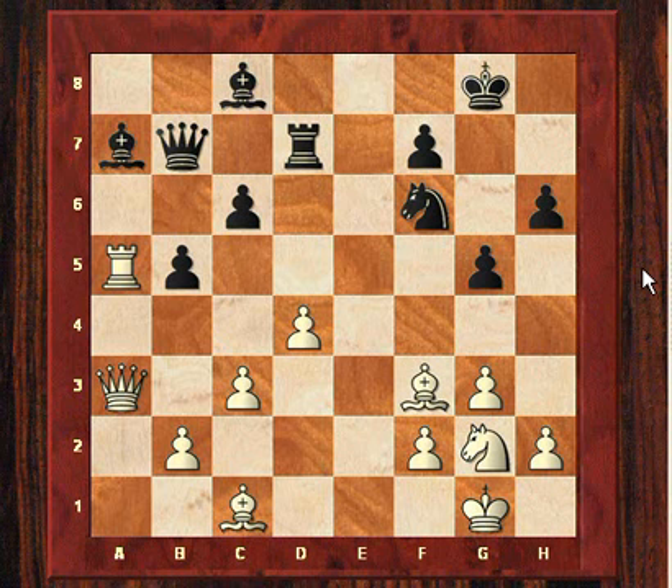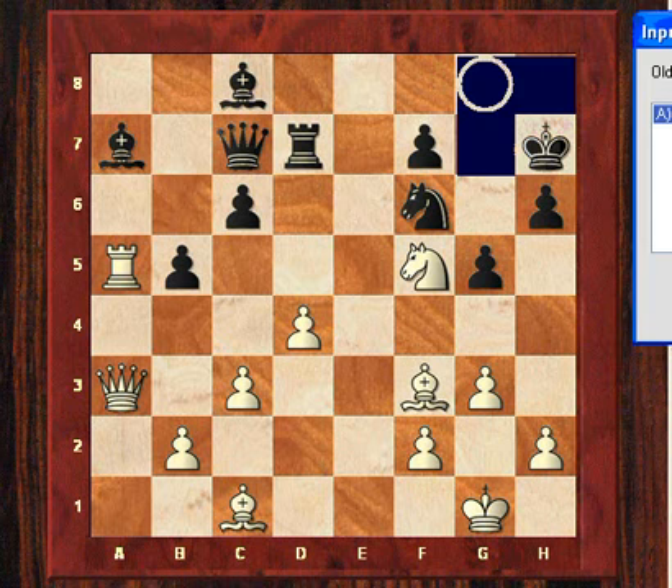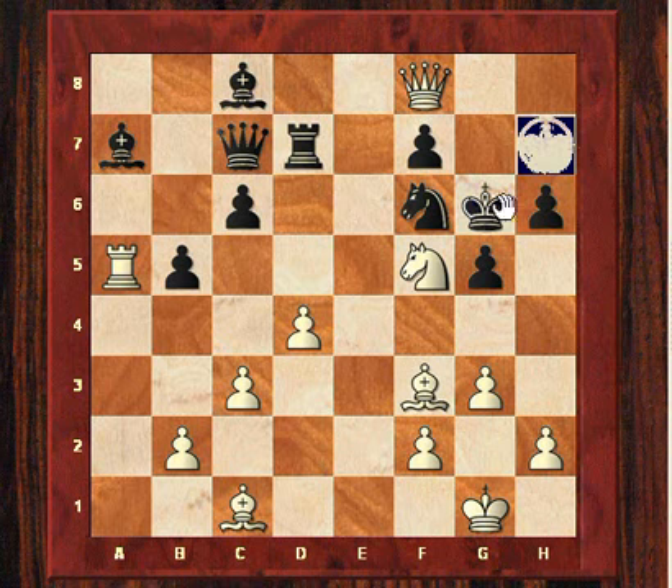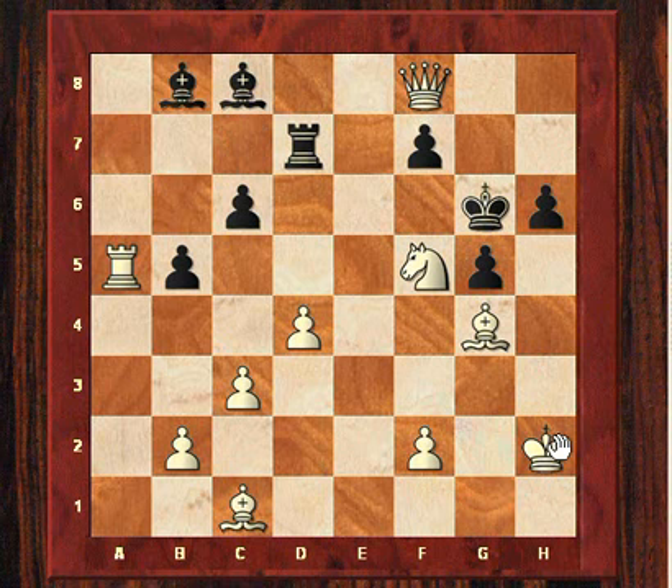After Be7, the game finished very abruptly. Anand played Ne3, and we see that the f5 square is becoming very critical. After Qc7, the knight comes to f5, attacking h6, and Black cannot easily defend that now. Because if Kh7, then Qf8 all of a sudden, and it's winning in all lines. For example, Kh8, Qf8 — what does Black do here? Kg6, and my analytical assistant is saying it's mate in 7 with g4, threatening Qg7. Black would have to be desperately just giving up material to stave off the Qg7 mate. Obviously it's just completely lost — it will be mate in the next move.